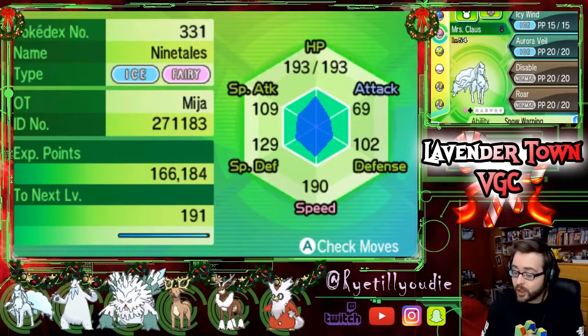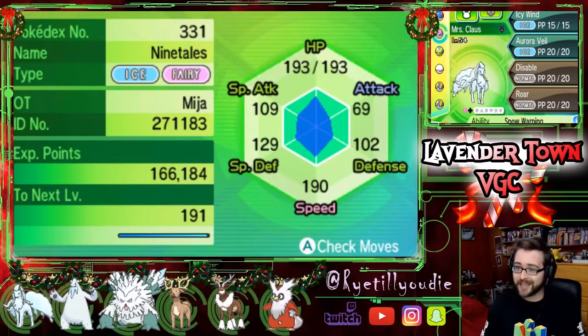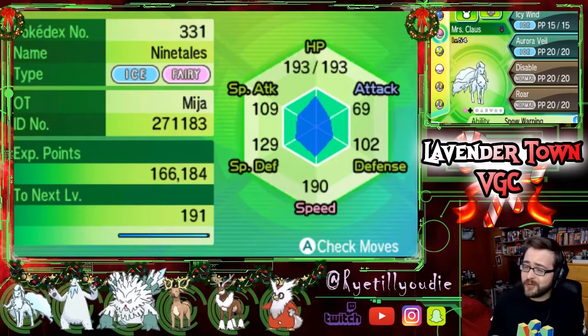And then of course we have Mrs. Claus, bringing the snow, bringing the hail. Gave her Icy Wind for a little bit of speed control, Aurora Veil again because we're going to need screens since this team's a little squishy. Disable to be annoying, and Roar to throw off any weird setups that might come our way, because it is Christmas and I feel like people are going to be playing some weird teams today online.